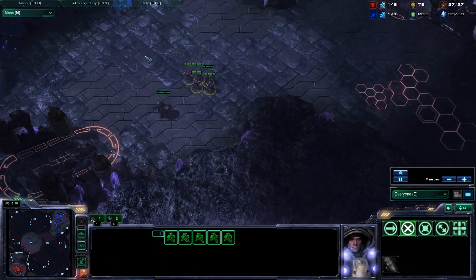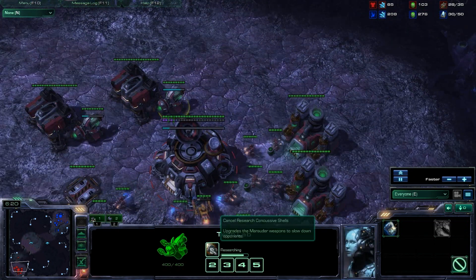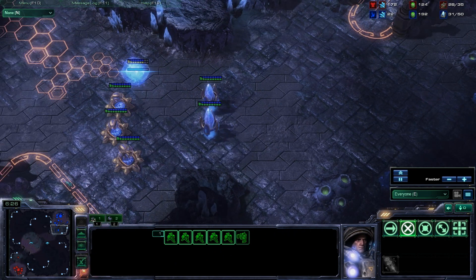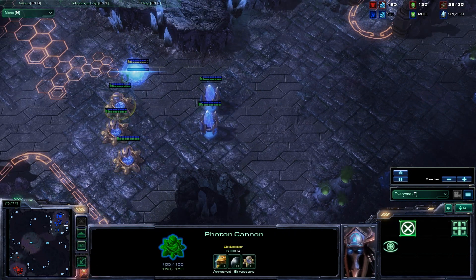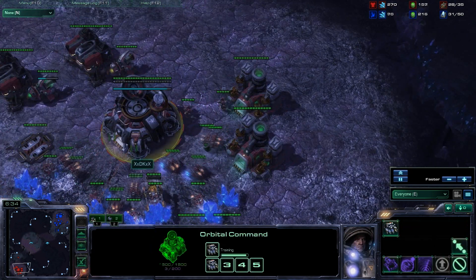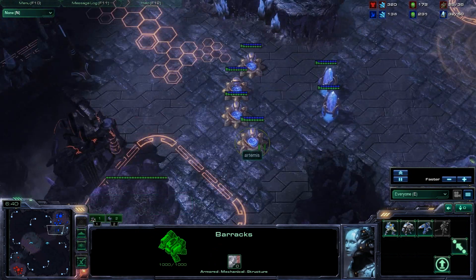We see DK just gearing up for an attack — he's got one marauder out and he's got Concussive Shell. It looks like he might push out and see if he can do some damage. However, with these cannons all done now, it's going to be really hard for him to do anything. If he sees these cannons, the best response will probably just be to expand a couple of times and out-expand his opponent.